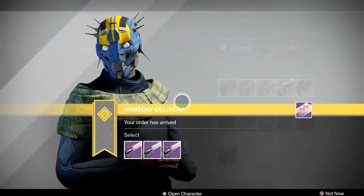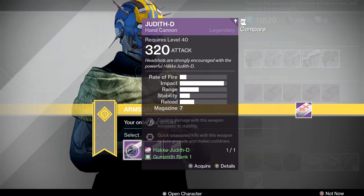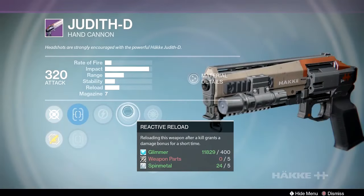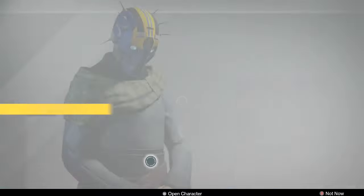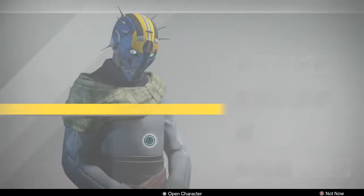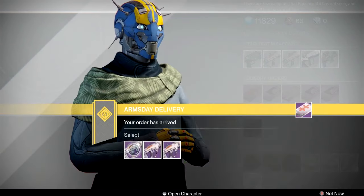First up, the Häkke Judith-D — high impact, low rate of fire hand cannon. I'm looking for something like reinforced barrel, Zen Moment, Army of One, or snapshot. One roll has crowd control and reactive reload which can do some serious damage. Another has reactive reload, relentless tracker, and small bore — but small bore reduces mag size, which I'm not a fan of on hand cannons.